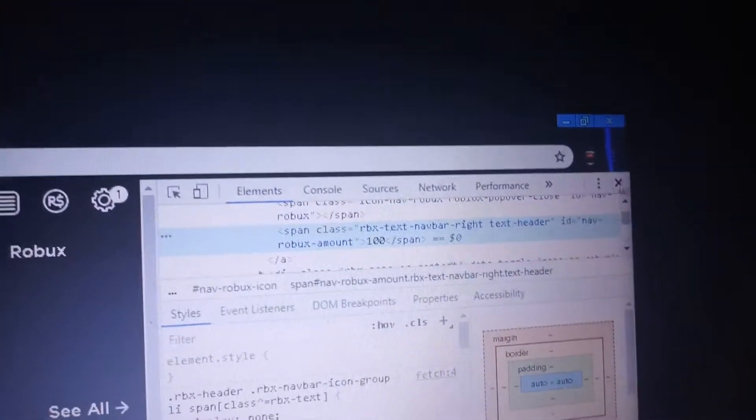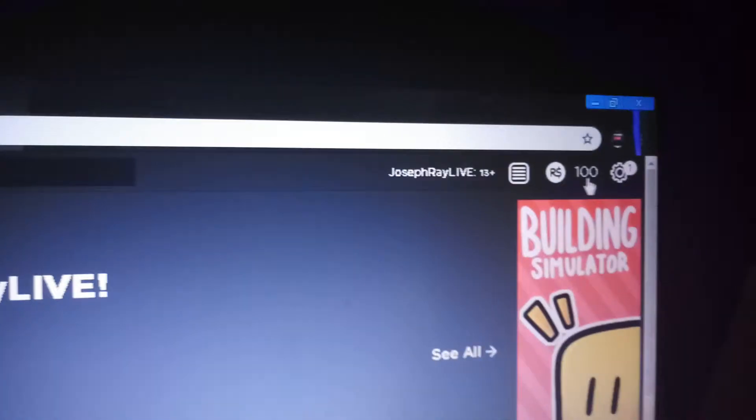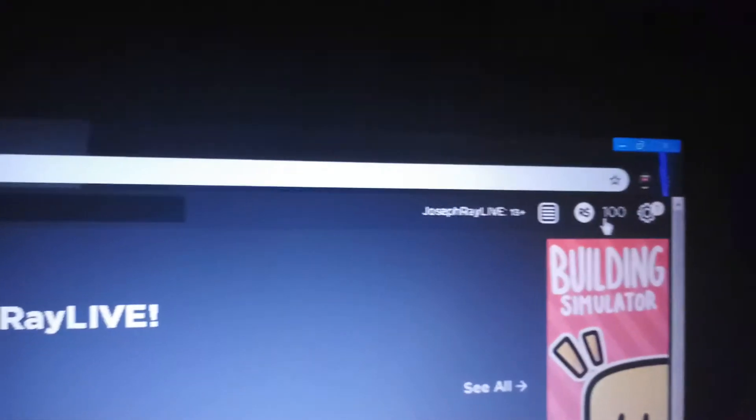Then just type in anything — like 100 — then just click out and it'll do it for you. So then it shows 100 right there. I mean, it's just to prank friends and stuff. I'll have all the steps in the description below on how to do it.